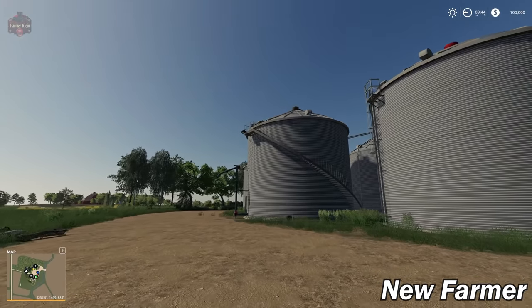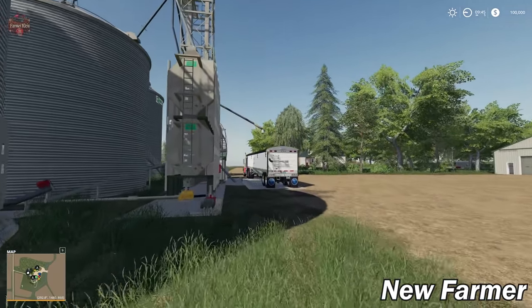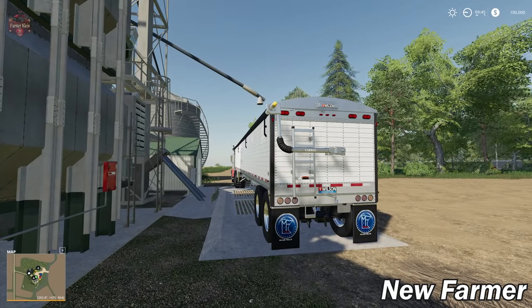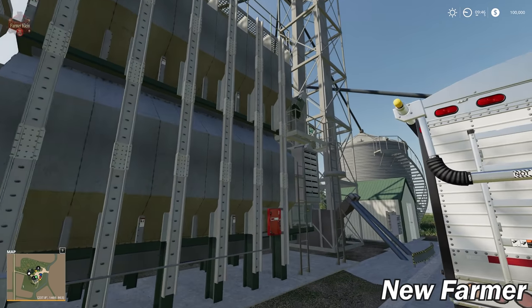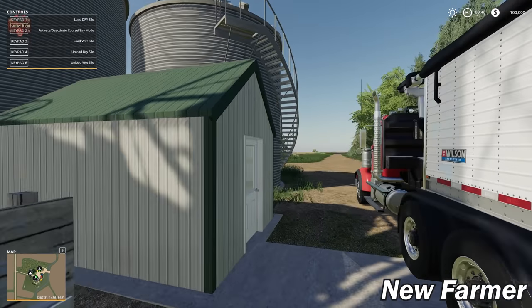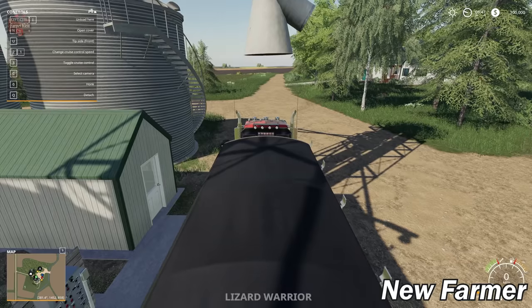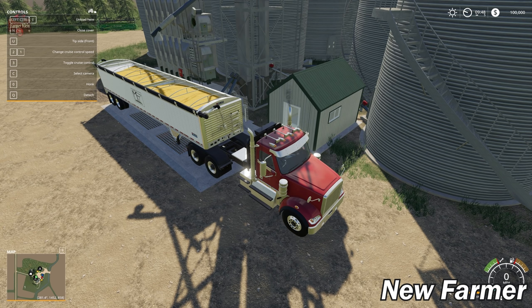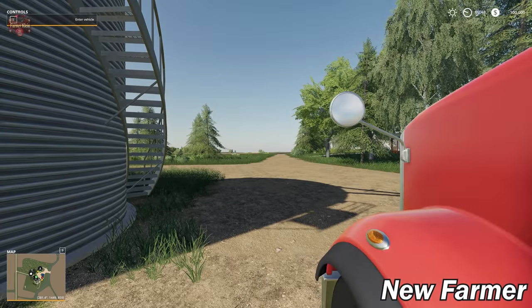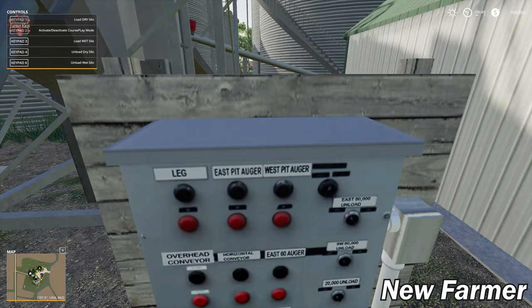The last thing we're going to talk about is the silo system. The silo system could be a video all on its own. I'm not a giant fan of this silo system - I think it's just overly complex for the sake of being overly complex. Others will love it for the realism, some will just want to dump their grain and get it out. Here's how it works: we're in our truck, we've got 60,000 liters of corn, but I don't have a dump trigger - that's because I have to come over here to the panel first. I can hit 1 to load my grain directly into the dry silo.